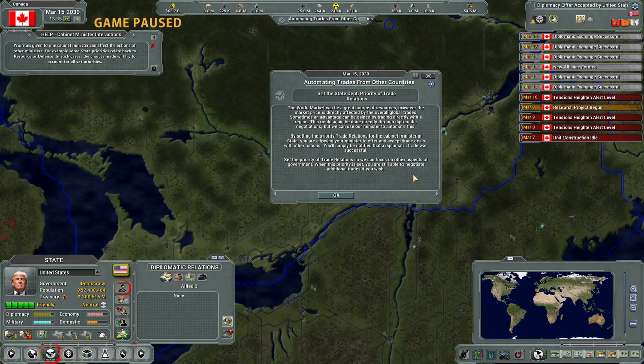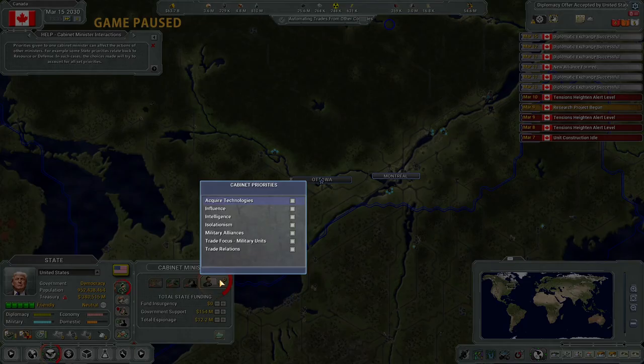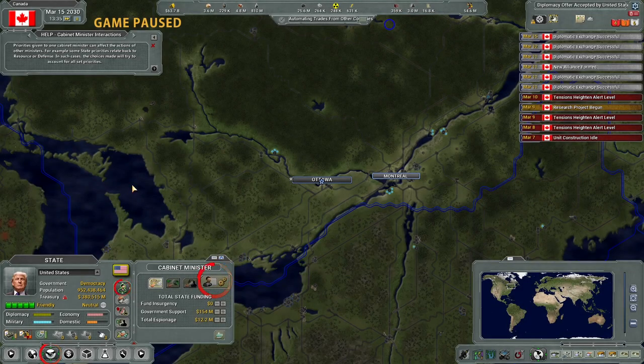That is actually the same as in Galactic Ruler - I just got notified it was there. Set the priority of trade relations so we can focus on other aspects - it's not a discrete country-to-country thing, it's more general. Trade relations - there we go. Done.